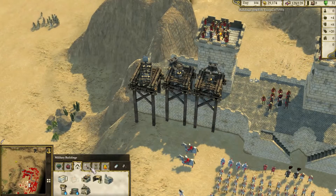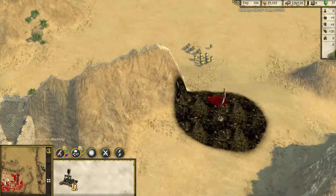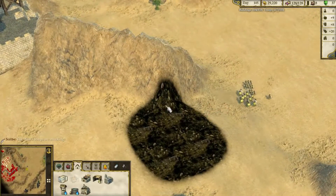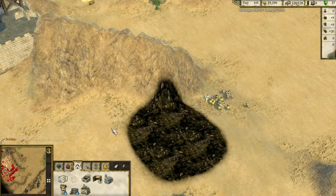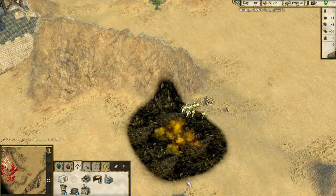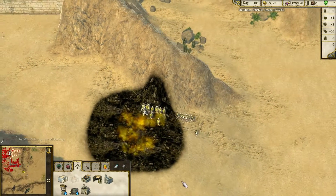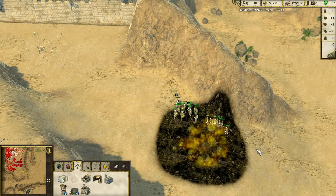Among the turrets there is a new hay bale launcher. This thing throws a flaming bale of hay, and at the destination it creates a big ring of fire. Thanks, Mr. Cash.